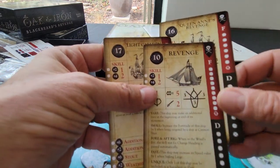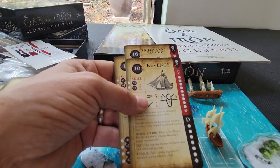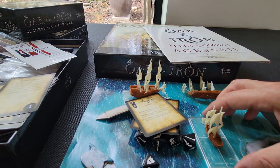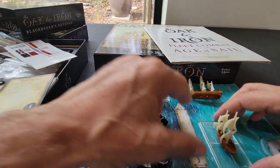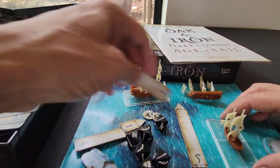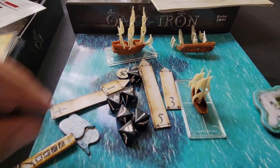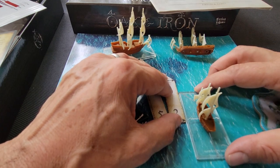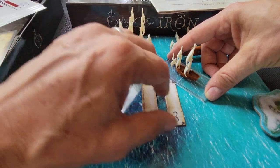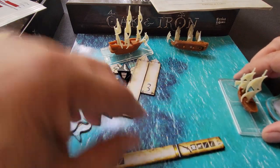Here's the Queen Anne's Revenge card, and this is the Light Galleon — he had an escort as well. You look at your ship card, set your speed, and use your little movement stick. Whoever gets initiative gets to move first. If I've got a speed of three, I move up to there. If I'm turning, I can turn once, but if I'm a special pirate, I might get to turn twice. That's your movement situation.